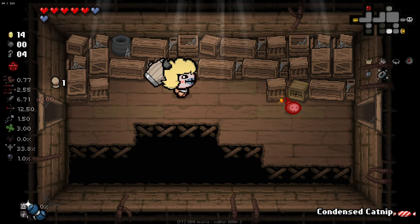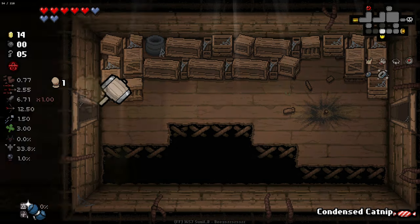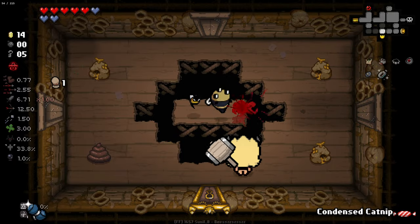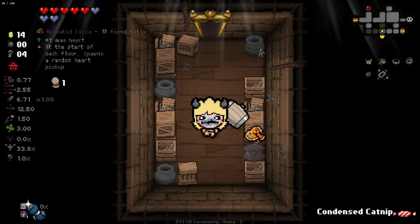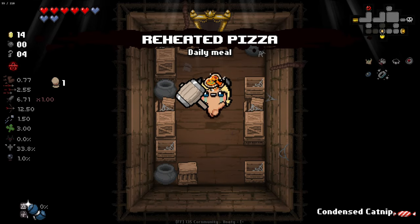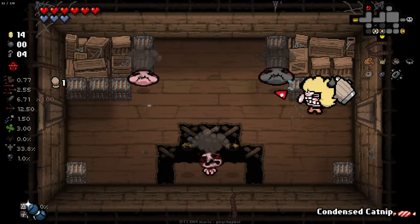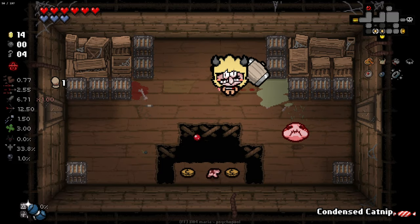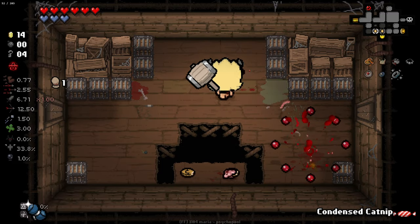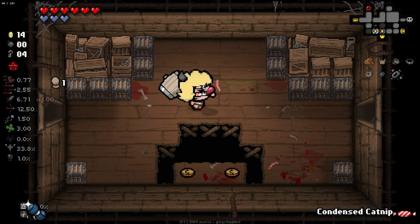Got another tinted rock there. We've almost got enough for the shop here as well. We're getting keys on the regular as well here — I like that. Look at that, it's a smack, and more HP. I'm really, really liking the amount of red hearts we have right now. I was saying we needed more HP to be able to play around with this properly, and the game giveth. I can't hit you — I've just got to hit you with tears. I feel so basic.